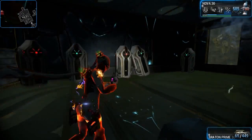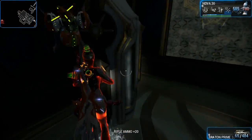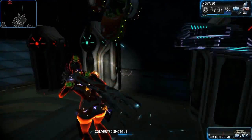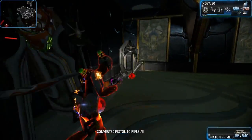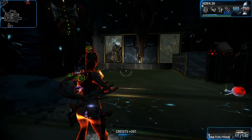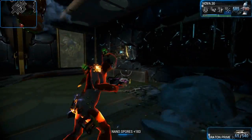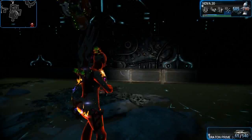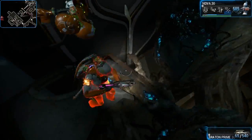It doesn't seem like much, but remember this is the Derelict Void — you've got a chance of getting the Golem nav coordinate balls from the lockers and mutagen samples. In the Derelict Void you literally have to hit up every loot room you can find, and this one is actually a bit of a weird one.